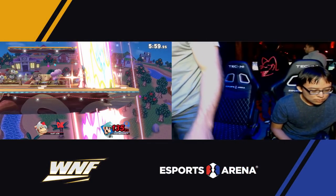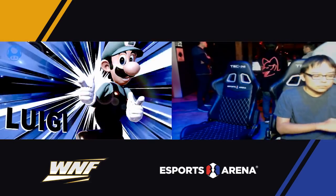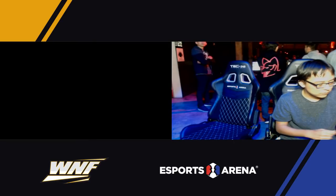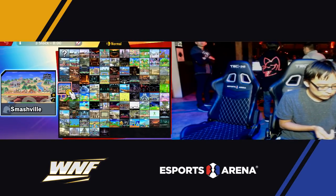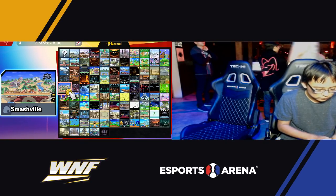That Donkey Kong up B is so trash — it's so bad, I don't know why they nerfed it so hard. They gutted that up B. But nonetheless, really good stuff from Widget. I like the counterpick — seeing two Luigis in a row versus Heavies in this winner's quarter side.